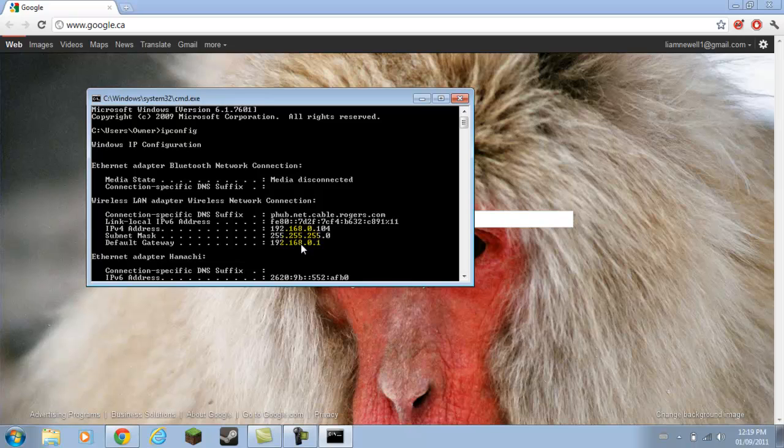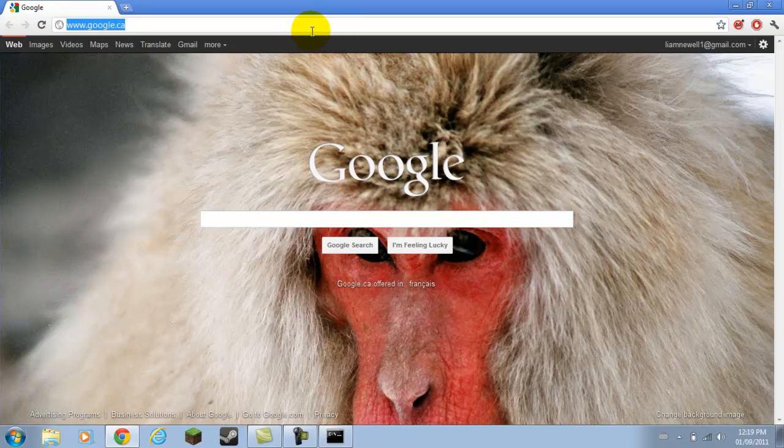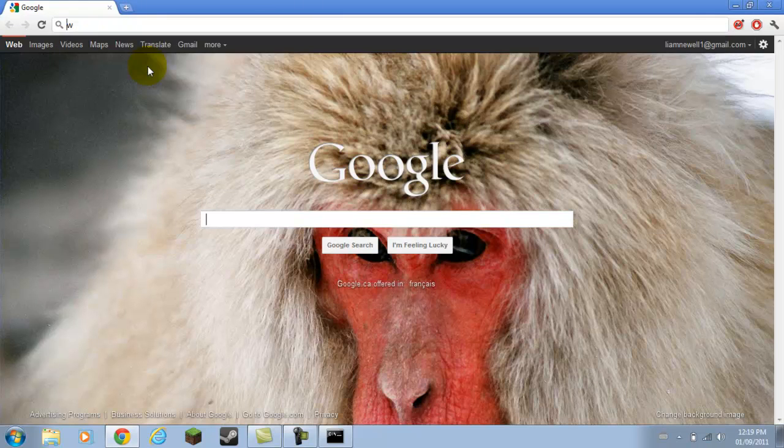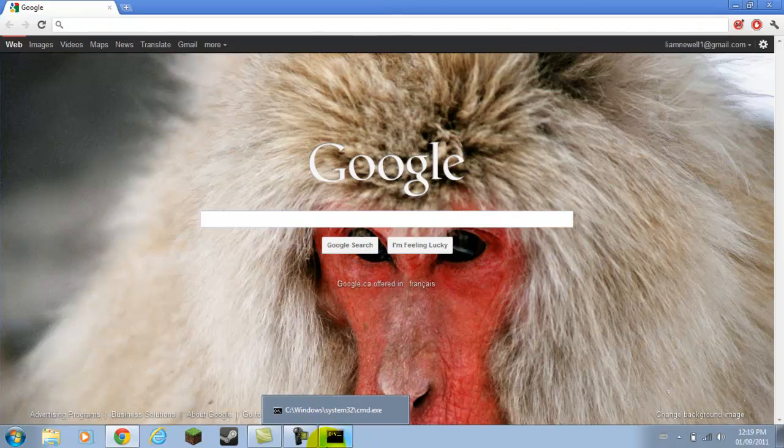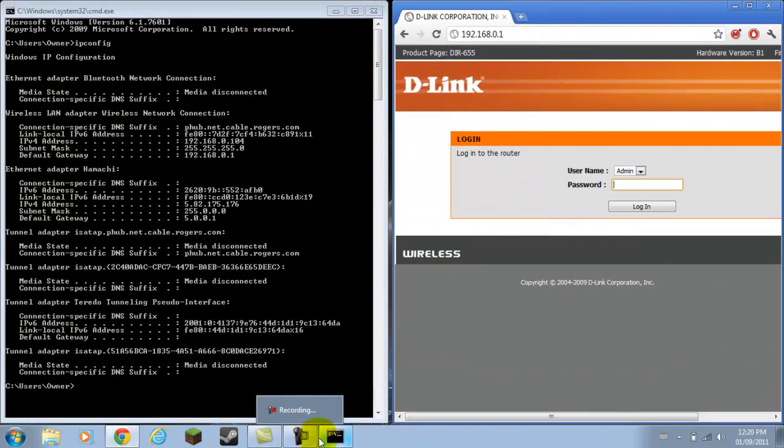You're going to want to grab the code from there. You can hit Control C — that usually copies it, sometimes it doesn't. Alright, so write in the code. You got the code right here. You want to minimize this — don't close it.